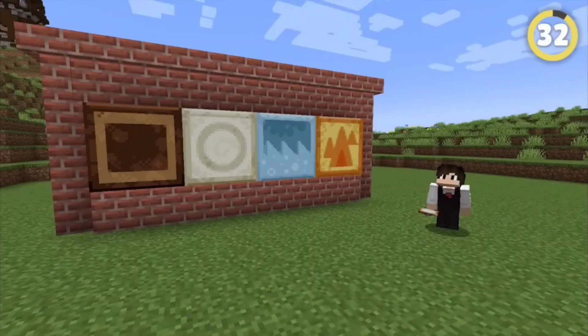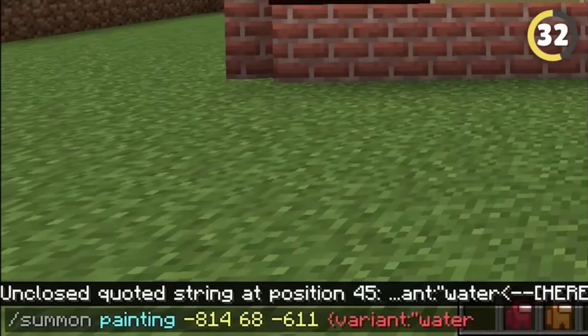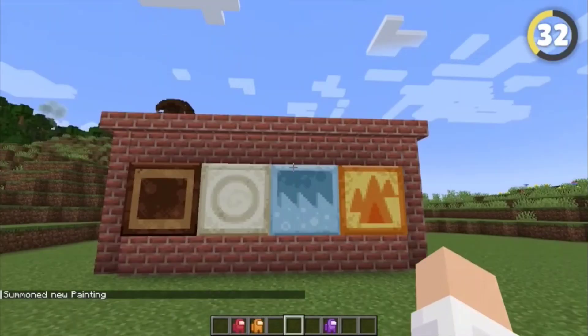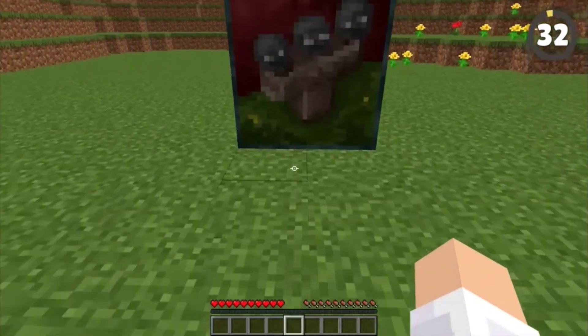There are actually four secret paintings hidden in the game files that you can't get normally. The paintings are Earth, Wind, Fire, and Water and can only be spawned in with a command. Apparently they were only added in to promote Pocket Edition, but hopefully they get added in fully eventually.